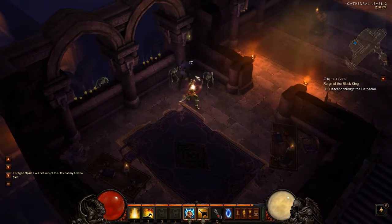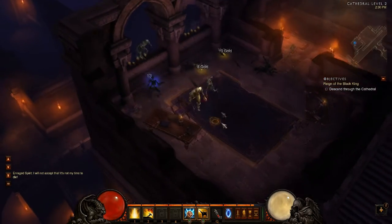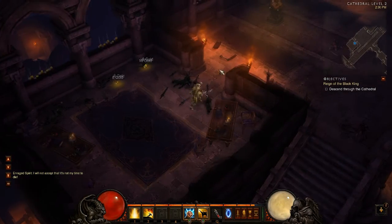The first ability of the Monk is Fists of Thunder. You get this at level 1 and it generates 6 spirit per attack. Each attack does 110% damage in lightning and every third attack knocks back the enemy. Due to the fast attack speed of Fists of Thunder, you generate spirit using this much faster than the other spirit generating attacks.